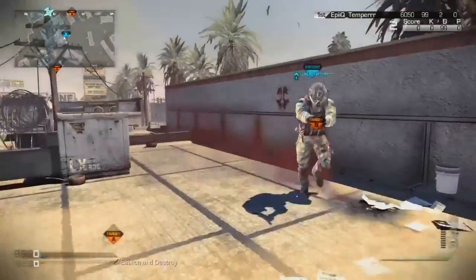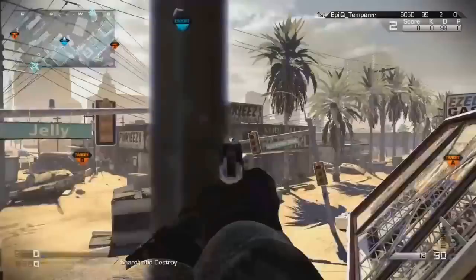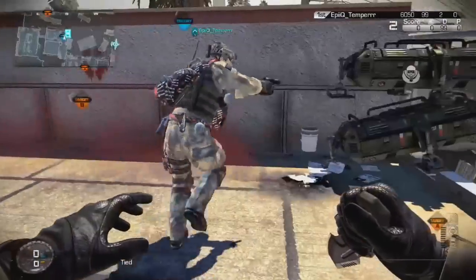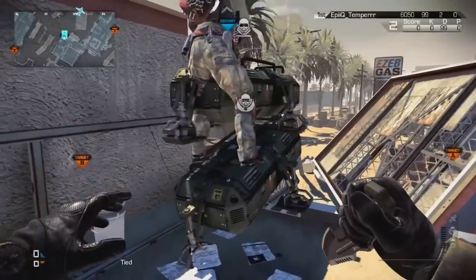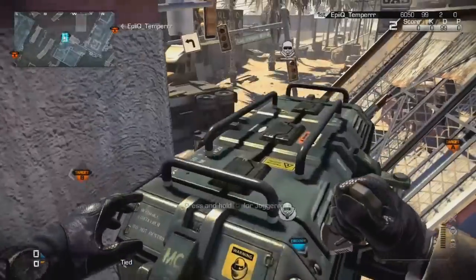All you guys are gonna need for this glitch is only a single care package. Ignore the second care package that falls in this video — you do not need it. All you need is one simple care package, and you can just jump on over to the light.